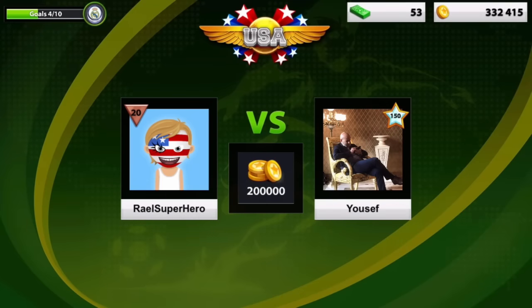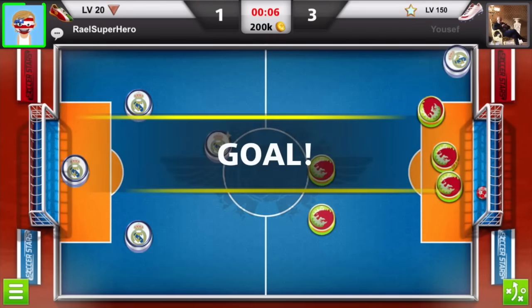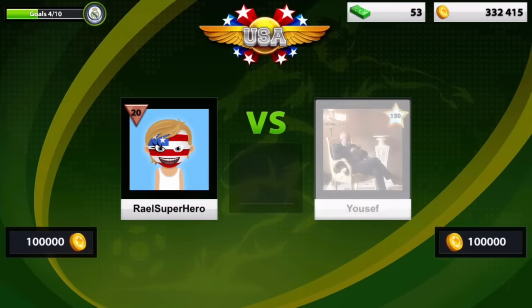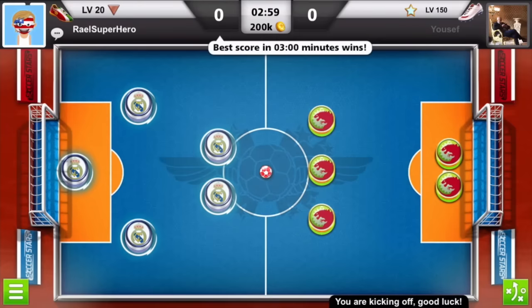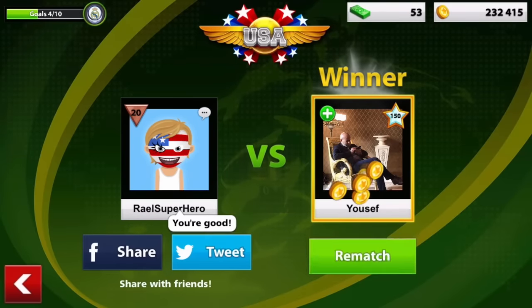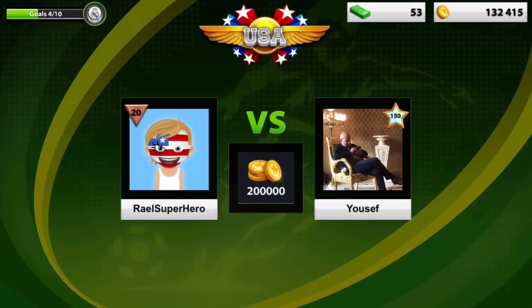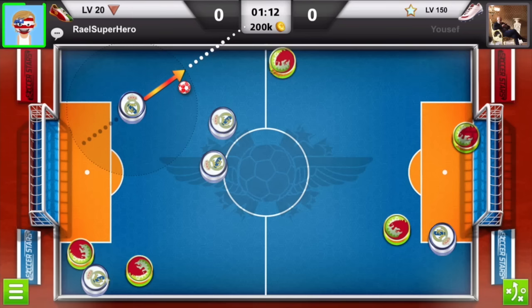He asked me for another gameplay and I agreed since I felt good. He got the first three goals and I only managed one in the last few seconds — he won. We went for yet another gameplay; he managed to win me twice up to this point. In the last few seconds he got the goal and I was pretty sad because we went down to 232k coins. I asked him for another gameplay and he felt like he wasn't afraid of a level 20.